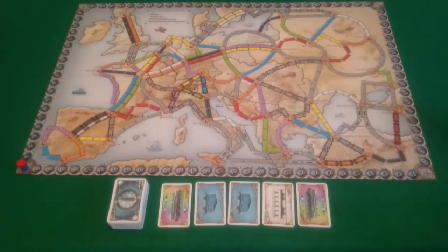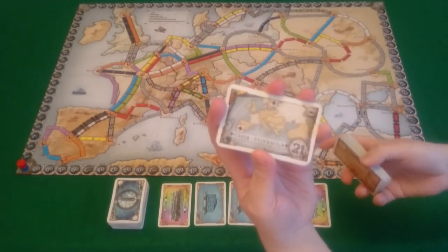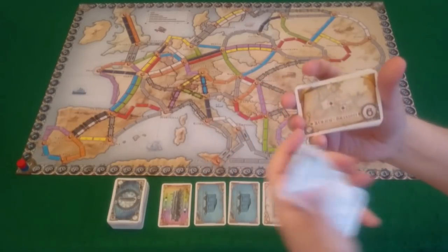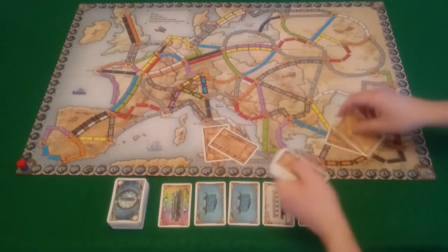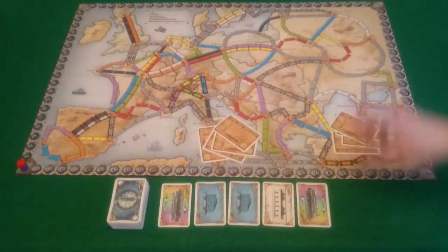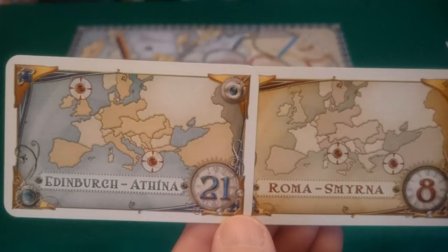Next, find your ticket cards, which are the ones with the brown backs. There are two different types: the blue long routes and the brown-bordered normal routes. First separate out all the blues, shuffle them, and deal one to each player — the rest go back in the box without looking at them. Then shuffle your normal tickets and deal three to each player. The remainder sit next to the game board in easy reach of all players.